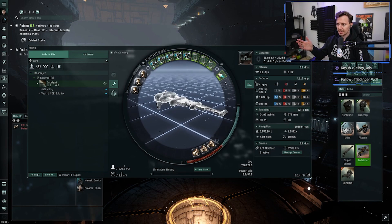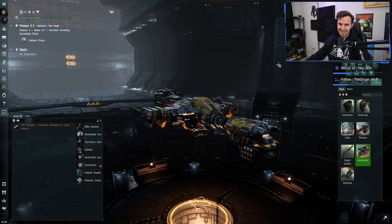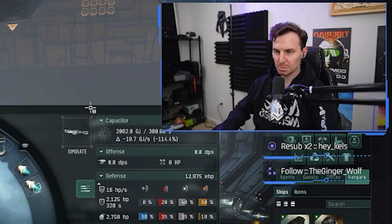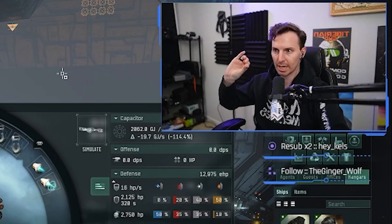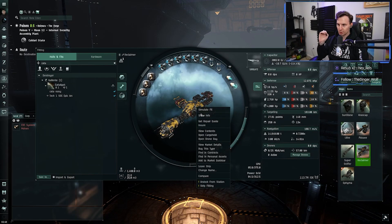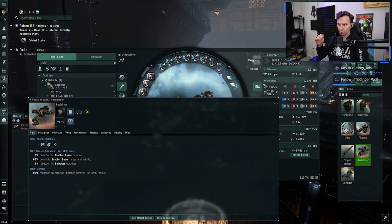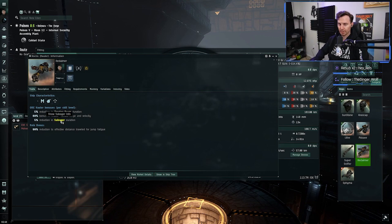This is pretty standard for salvaging — take this for a spin if you're new. But if you're an intermediate EVE player and you want to see the big boy, this is the Noctis, ladies and gentlemen. This is an expensive ship — the fit we've got here is just over 110 million ISK, and it can get more expensive. A Noctis is a massive upgrade from the Catalyst because the tractor beam range is increased for every rank of your ore hauler skill. At rank four, our tractor beam tech twos go out to 82 kilometers. At rank five, it'll go out to over 100, which is incredible. And of course, better salvager durations.